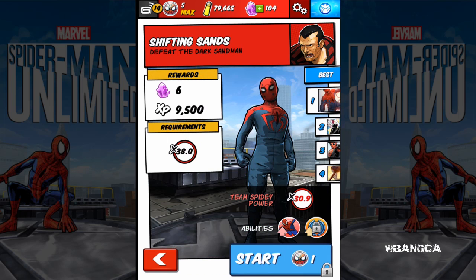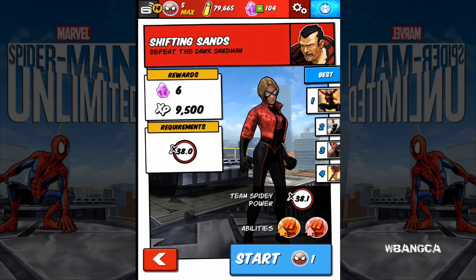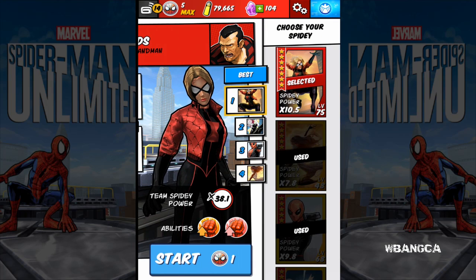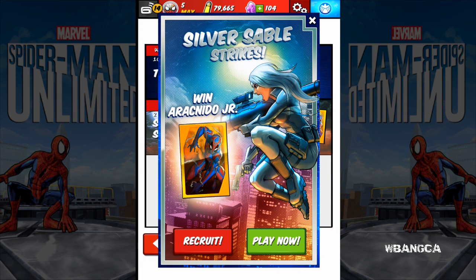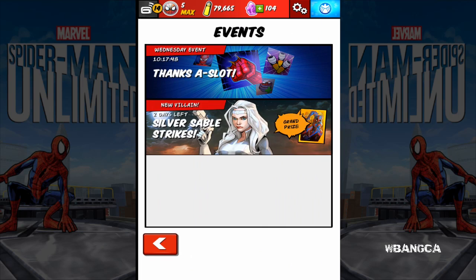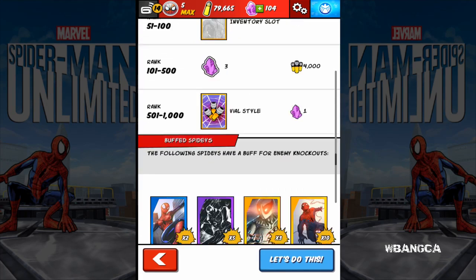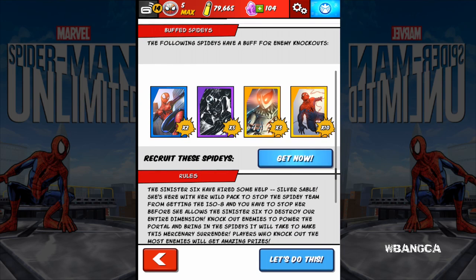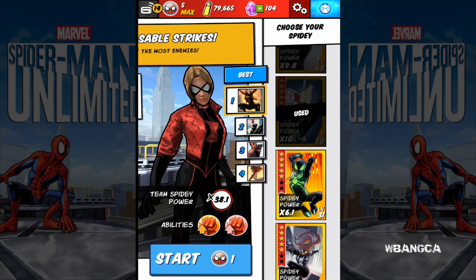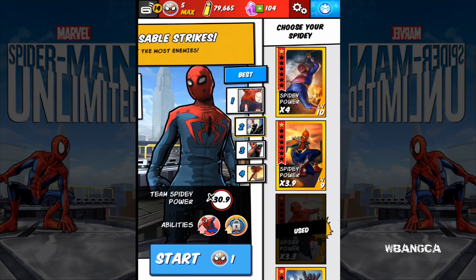We can't move along because I haven't beaten this guy yet. The Sinister Six is really hard to get to — I can't believe they've increased the requirement so much. My character is at level 75 and we're only barely hitting 38 for Sandman. You have Spider Girl as a bonus, and the plus-10 one — I think that's Spider-Ben. Do we have Spider-Ben? Yeah, we have Spider-Ben. Let's put the highest level character we have back.